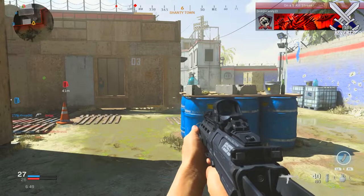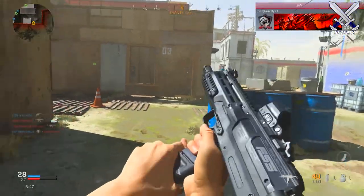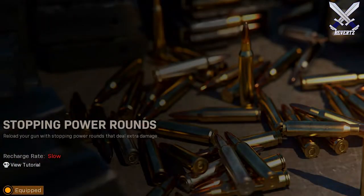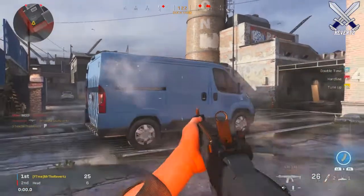Starting off with the first tip: if you're going to be using the Stopping Power Rounds field upgrade, you'll be able to reload your weapon with special rounds that do extra damage. But when you activate this field upgrade, you actually have to completely reload your weapon.